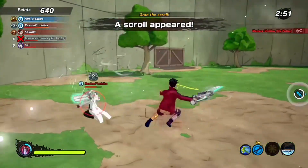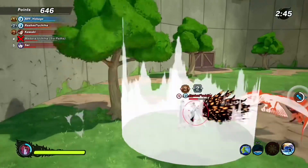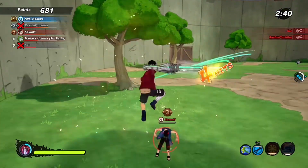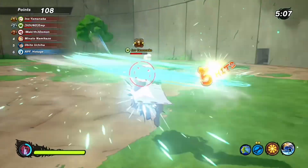Now to finish off this game, you know your boy's gonna take that W. Kawaki coming in with a clutch save — let me get up out of there. Now let me get this kill on you too, Kawaki. Thank you for feeding me. Feed me more. We take that first place W, and now into the second game.